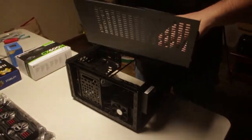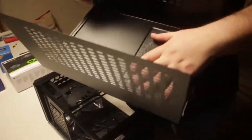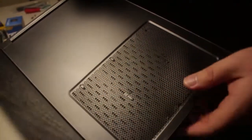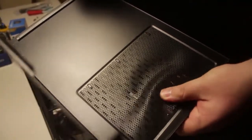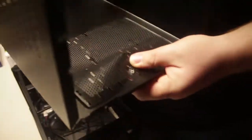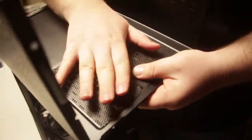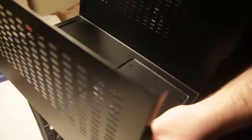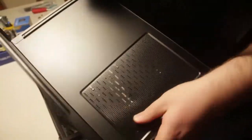Inside our case here, we actually have a black mesh which is going to be really nice for dust filtering. But the way that we're going to set it up, this really isn't necessary anyway. Because we're going to be sucking air from the inside of the case out using the power supply. And this is where the power supply would typically be.